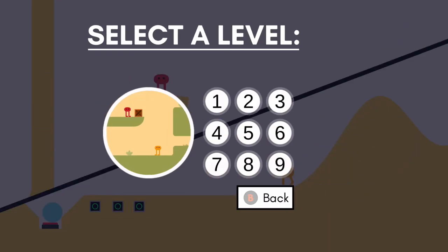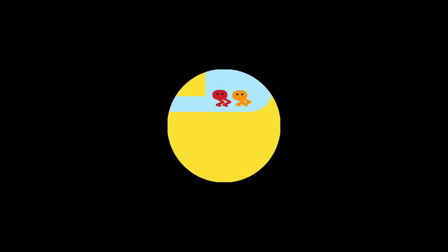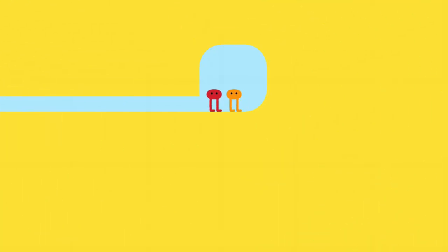Pause the game, go to level select and select level 3. This level doesn't have any trophy, but it is by far the easiest level to complete, so we will be using it to unlock the Gotta Go Fast achievement. For this achievement, you need to complete a level in 3 minutes. This level practically plays itself, so start by heading left with both characters.